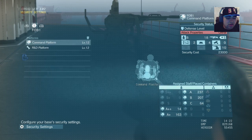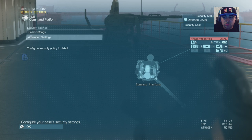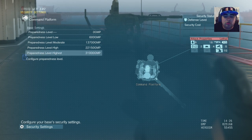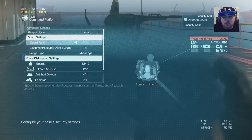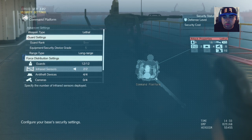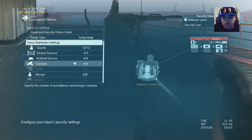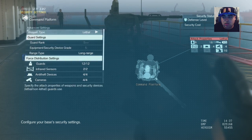Now that we are here, you can see the R&D platform and I have the Command Platform. My Forward Operating Base 1 is this one. So what you guys are going to do is go to Basic Settings. Basic Settings are the security level and how much it's going to cost to put your people on that level. Mine is the highest preparedness level possible. In Advanced Settings, you can see all these security settings. I put four cameras, I have four anti-theft, two infrared sensors, and 12 guards on each level — and this is for each platform.